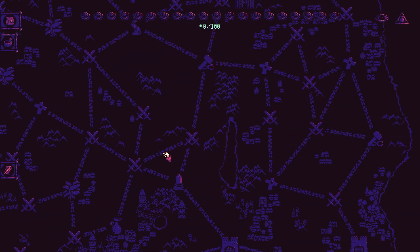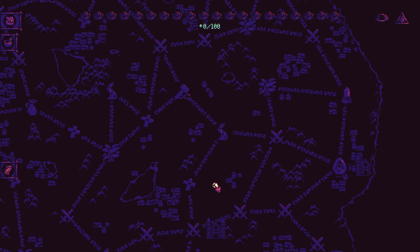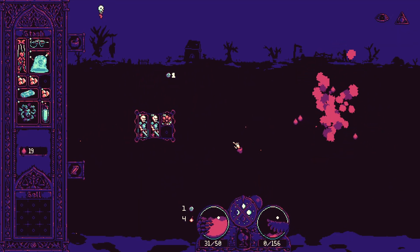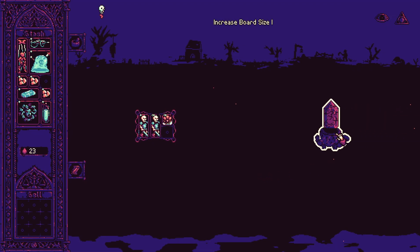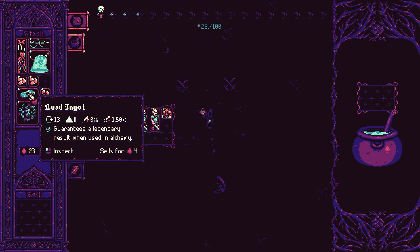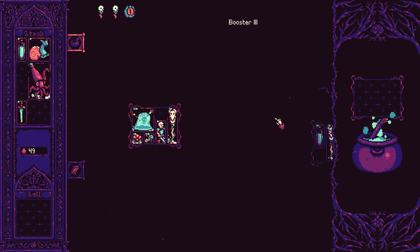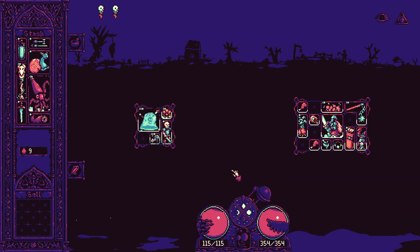The end result is a map that's fun to navigate, visually distinct, and rich with regional variety. Expanding the map size solved one of the biggest issues from the first playtest of Alchemortis — players felt the map was too small and didn't give them enough time to appreciate their progression. Of course, there's all kinds of new stuff beyond map generation included in this playtest build, such as an overhauled alchemy system, two new enemy bosses, and dozens of new cards.